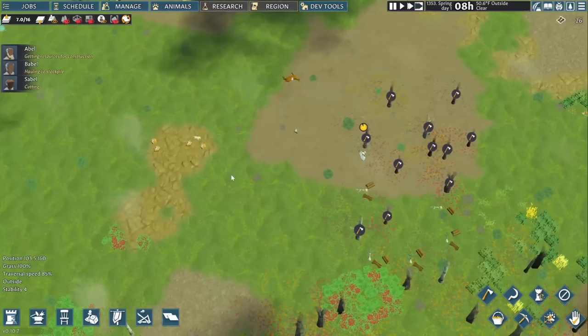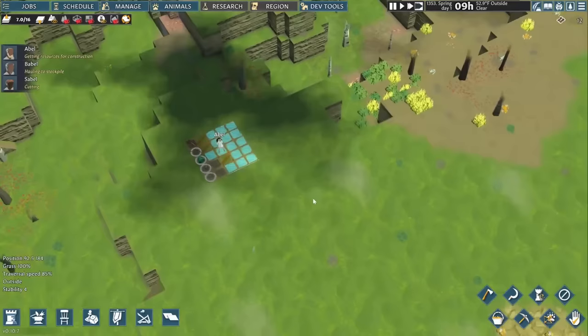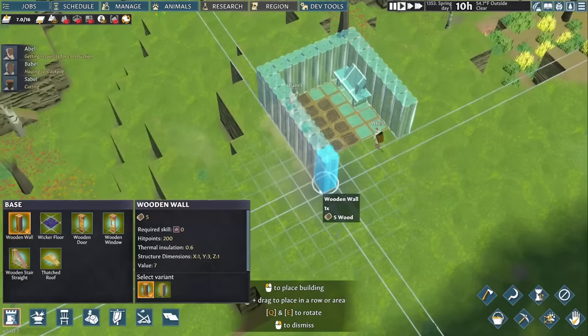Unlike most games where you have a specific research building, kitchen, house, and so on, Going Medieval has you building freeform rooms from walls, then define what villagers do inside them by putting in furniture and production stations. I go to the production tab and choose a basic research table, place down the schematic, and then start building walls around it to make a room. Although he dreams of much more, Abel can start working on a large but ultimately simple building. He's not too happy that the most he works with animals now is feeding cats and dogs, but everyone starts somewhere.